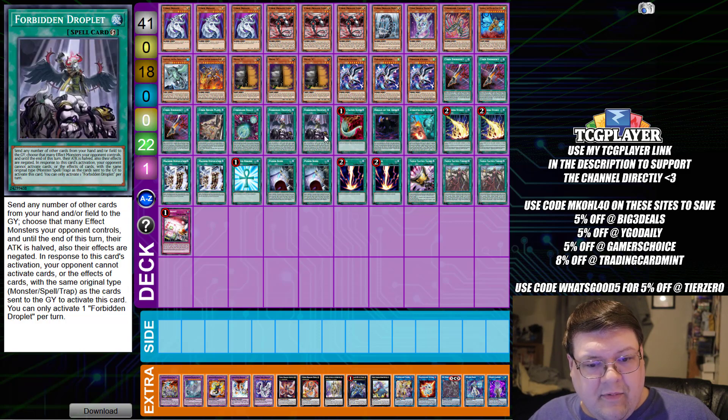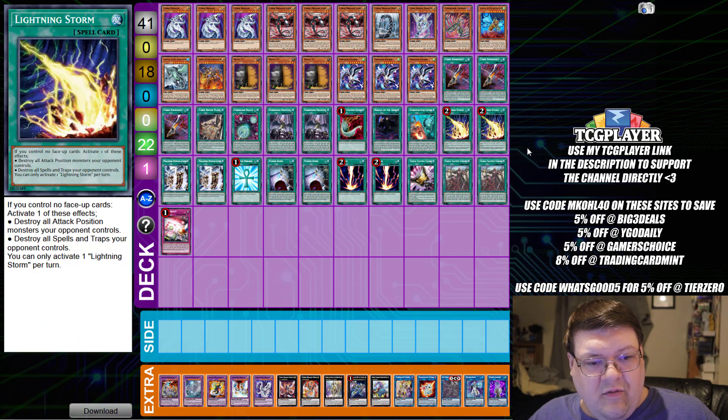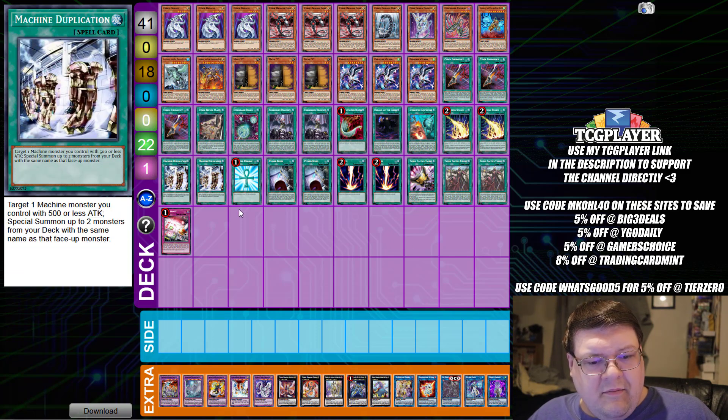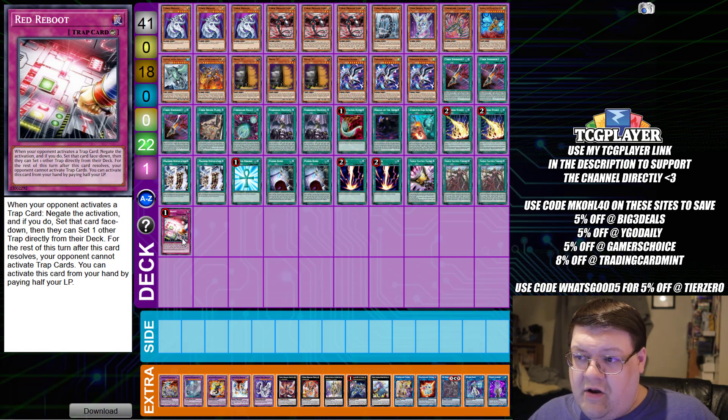One Cyber Dark Realm with two Droplet, one Feather Duster with one Herald of the Abyss, one Kaiju Slumber with two copies of Lightning Storm, two Machine Duplication, one Monster Reborn, two Power Bond, two Raigeki, one Talents, two Thrust, and one Red Reboot.